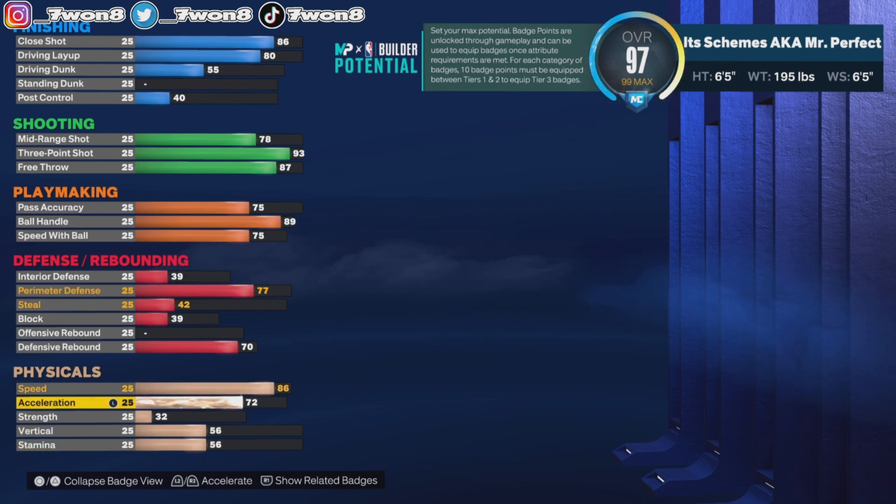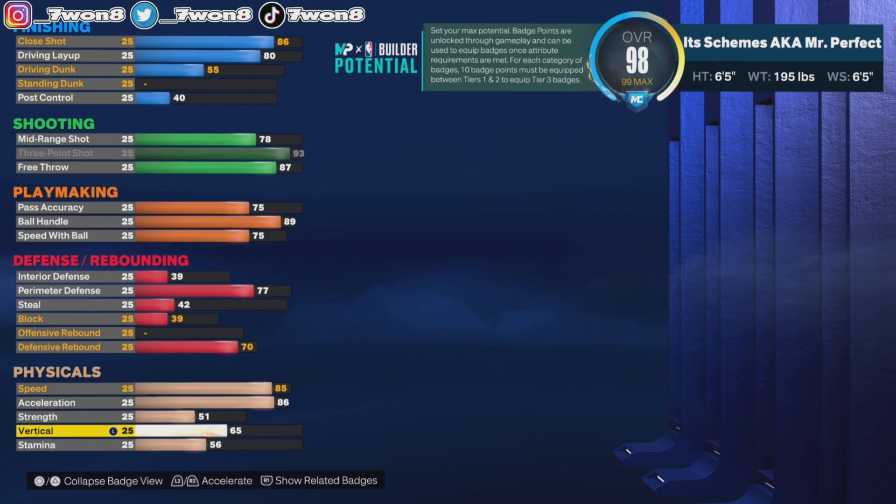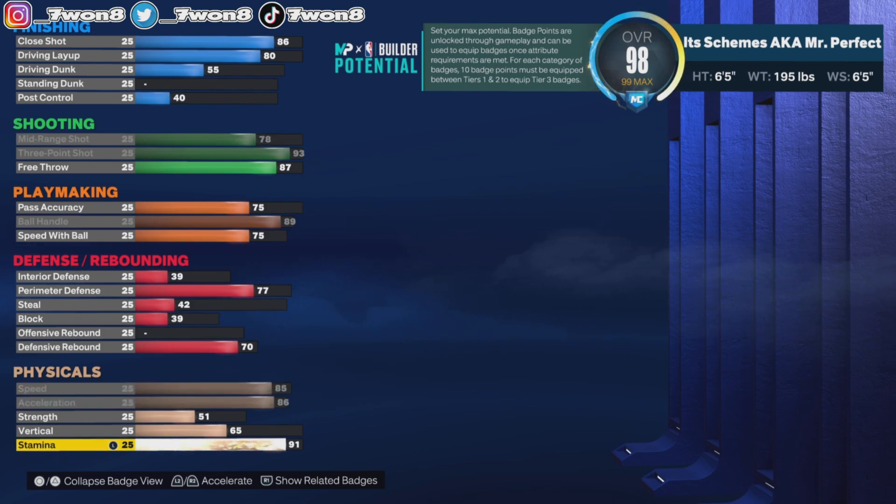Physicals: speed 86, acceleration 86, strength we're gonna bump up to 51. This build gets a 55 vertical, and stamina we're gonna take up to 90. And this is the build — 86 speed, 86 acceleration, it's gonna be crazy, and you will be moving, especially with that ball handle.